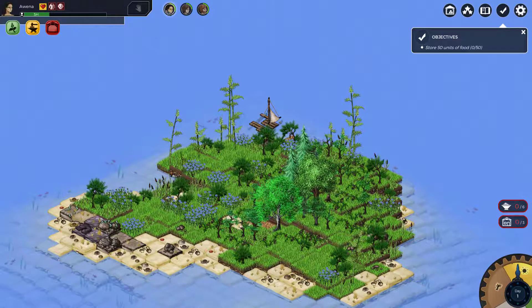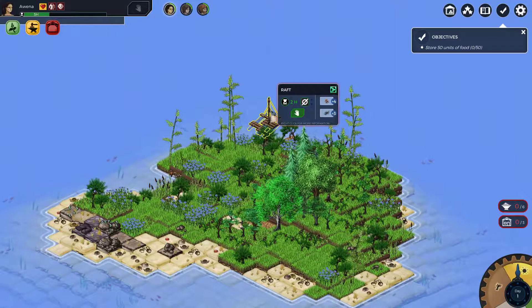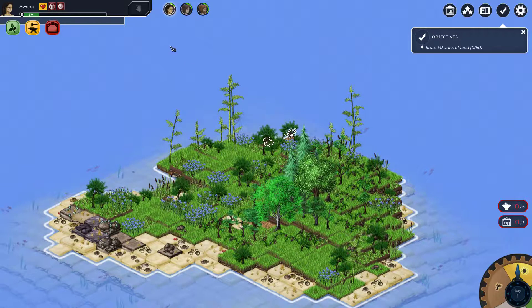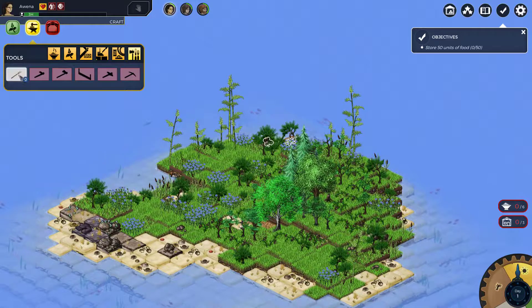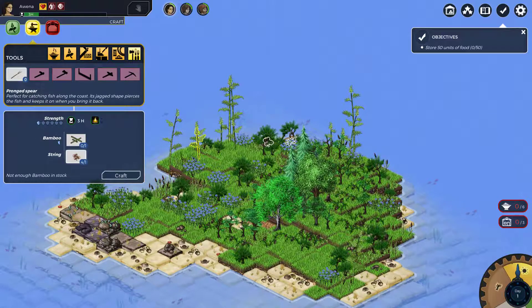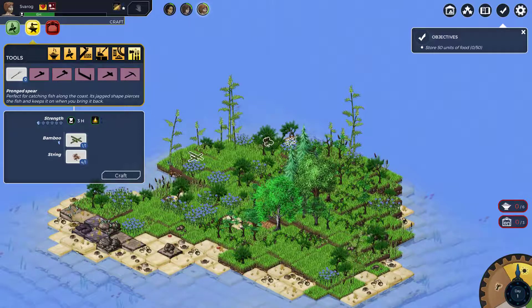It looks like a small island again - possibly the exact same island. Checking the survivor list: you're good at farming, okay, we'll go with you. We're going to go for the raft straight away, and we need a spear - spear needs one bamboo. We're not going to go fishing straight away.